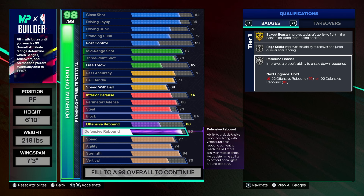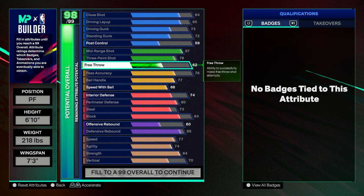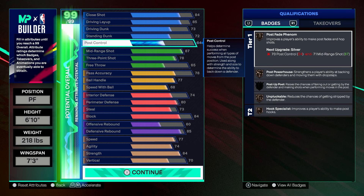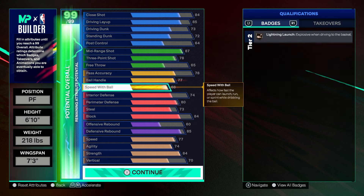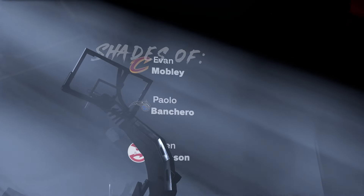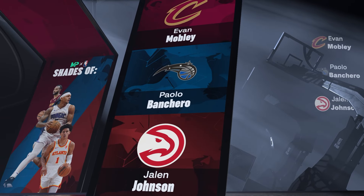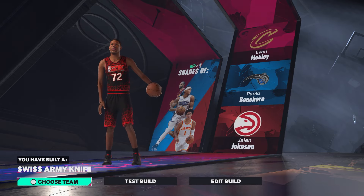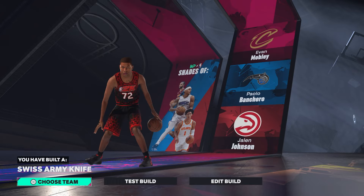You can block shots, get rebounds, and ISO — it's a cool build you can run in rec or pro am. We'll add the rest to ball control and get Pulse Powerhouse bronze, Pulse Phenom bronze, and Unplugable bronze — probably the best value there. The name for this build is going to be shades of Evan Paelo and Jalen Johnson, and you'll be known as a Swiss Army Knife. Pretty cool name.